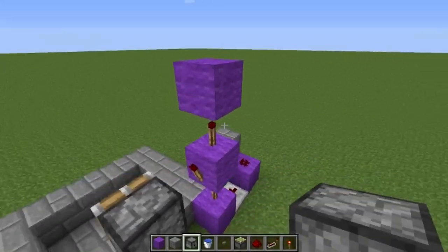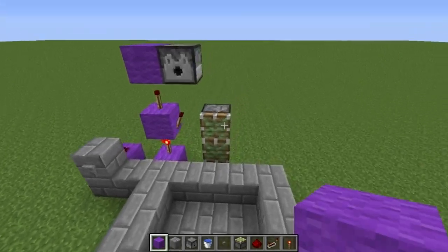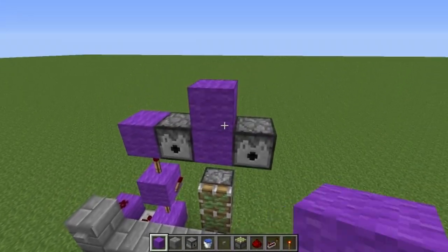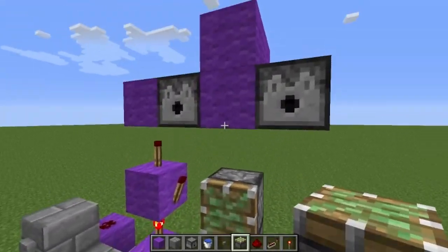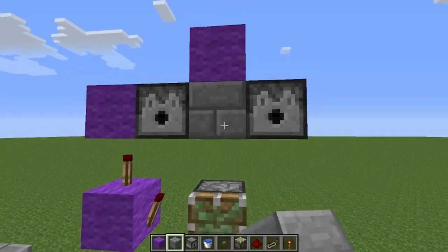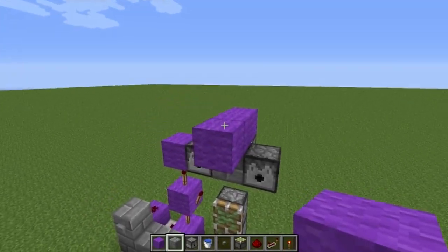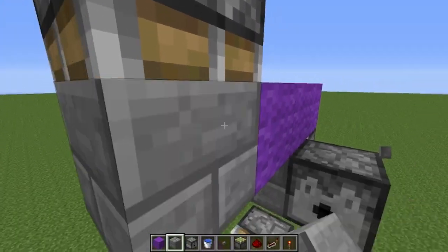Up here, what we want to do is place a dispenser going this way, facing forward. And we also want a dispenser right there as well. Now, one up and then one back, we're going to place a piston facing forward, like this. And that's gonna have a block. And then one block forward, and then right here, off of that block, we're gonna place a piston going downward, like so.